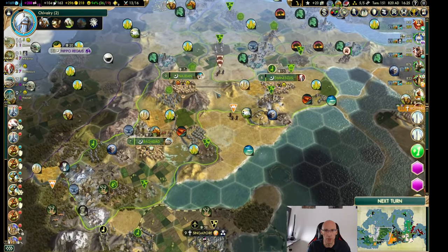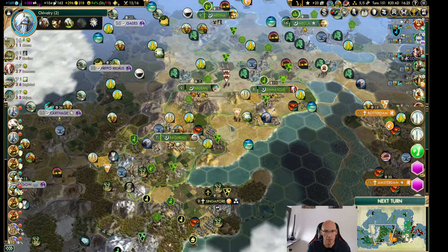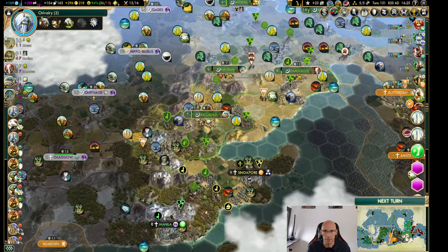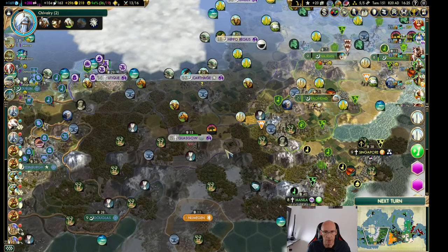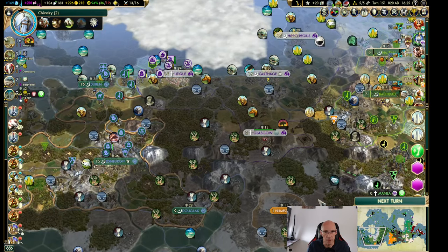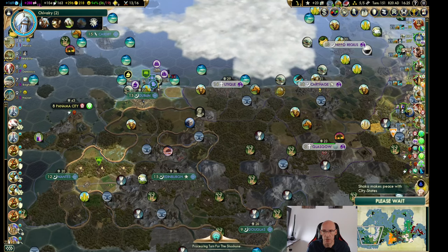Hello and welcome back to our Arabia game. I just had a look through the cities and things seem to be in order. I do see a lot of missionaries running around and they are heading down there, but we've converted most cities so they should not look to actively keep the religion in there.